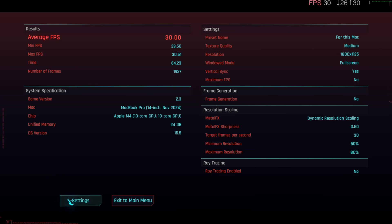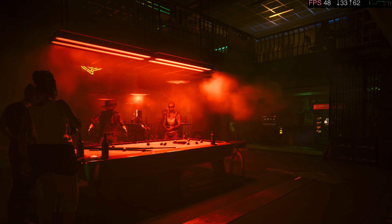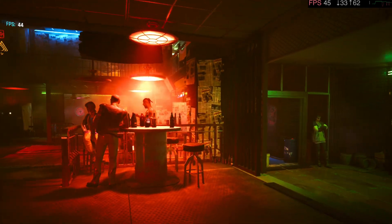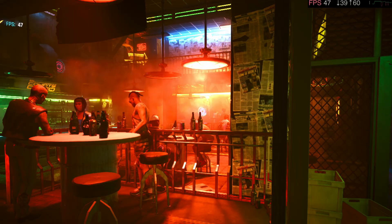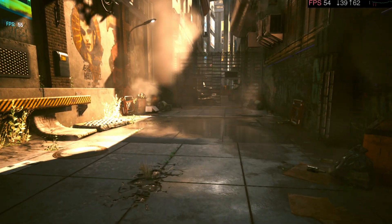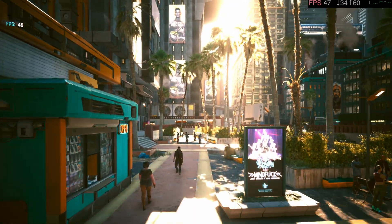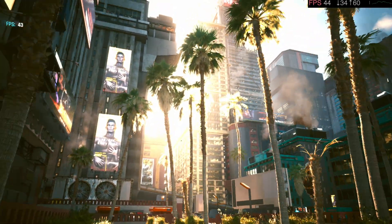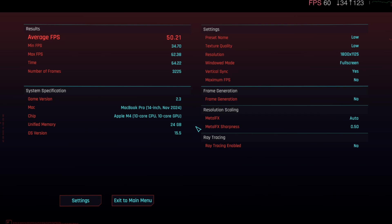That was promising with texture quality at medium, but ray tracing wasn't enabled. So I thought, let me work my way up. Starting at the low setting, we can see we're in the 40s and 50s, and by the end we averaged 50 frames per second. But I wouldn't usually want to play a game like this, which so heavily relies on the world and atmosphere and graphics, on low settings.